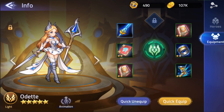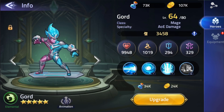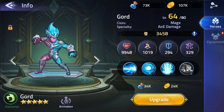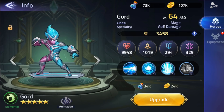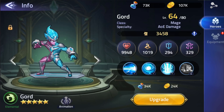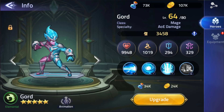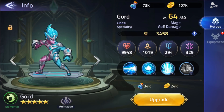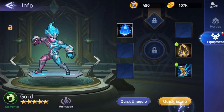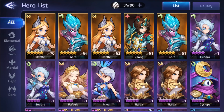You can see her gear right now — I'm not even going to talk about gear much. My gear is still beginner-level, nothing too special there. Now let's move on over to my Gord. He is also a mage AoE damage dealer. I'm running two units and two dupes of those units, so four AoE damage mages in total. I went ahead and upgraded his gear a little bit — that's all I could do, just one little upgrade.